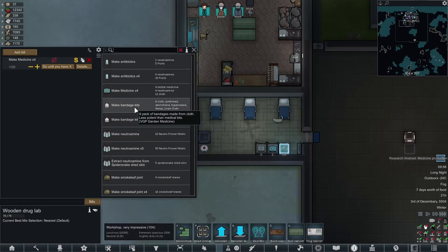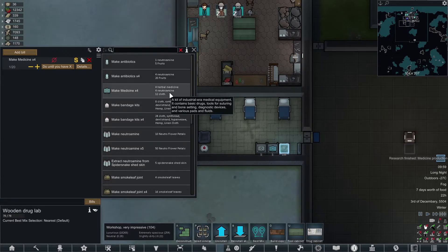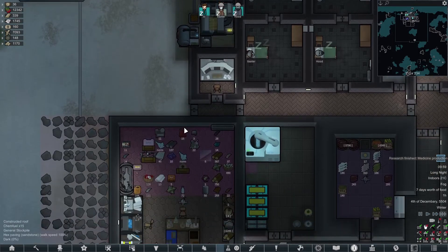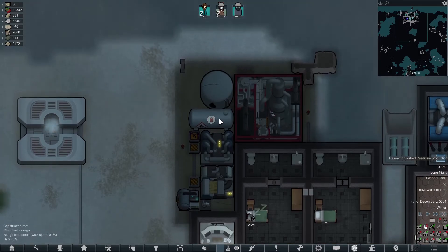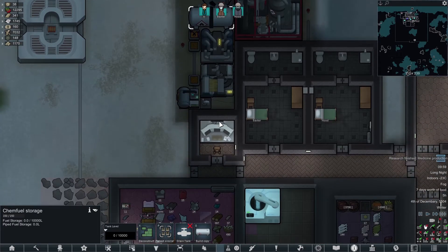A bandage kit — less potent than a medicine kit. I just use medicine. Uncured composite — still got a lot of composite to make. And we're out. At least the tank's near nigh on full. I'm just draining it faster than I can make it.